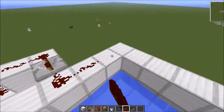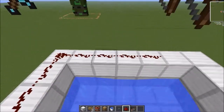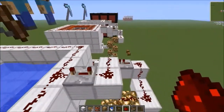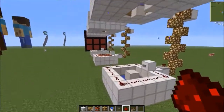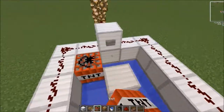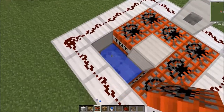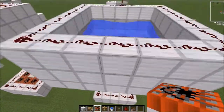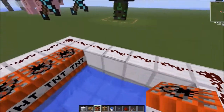Get out your redstone again and make a whole entire ring around the iron exactly like that. It's a very simple build and it is really amazing. Now fill in that layer with TNT and the top of the layer with TNT as well.